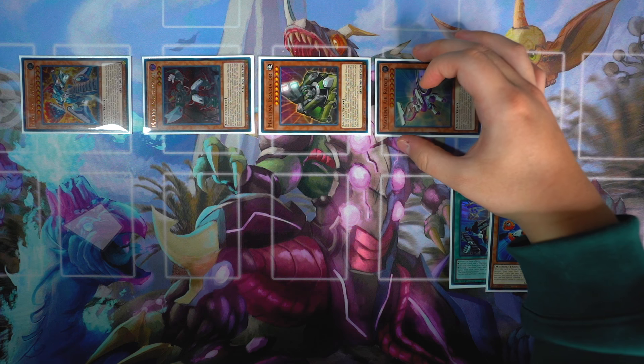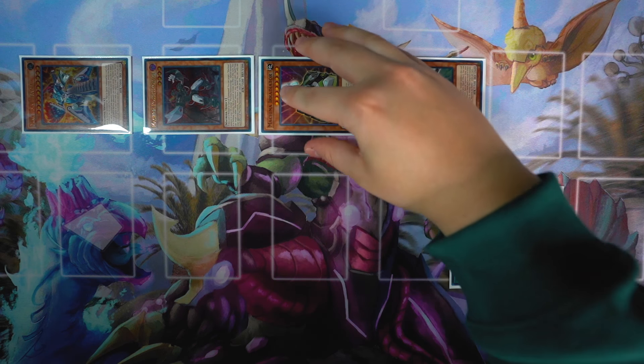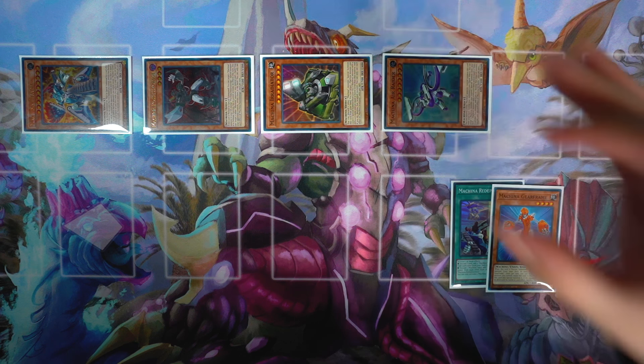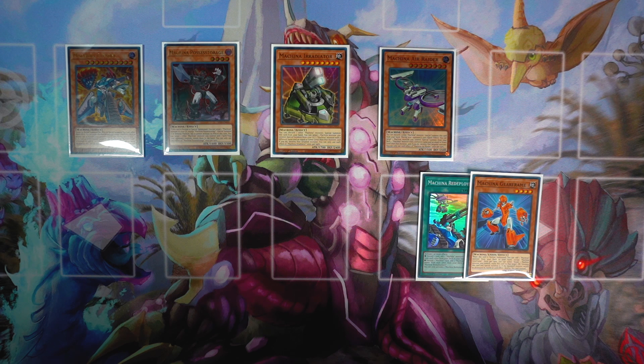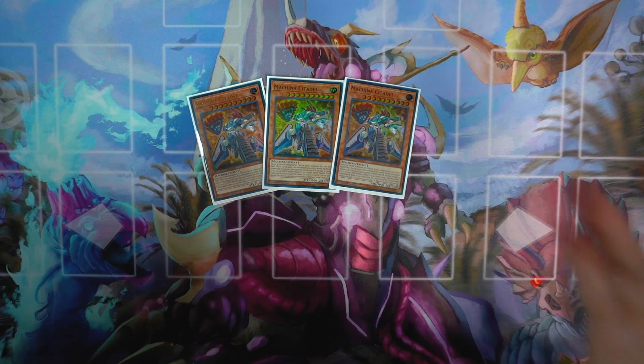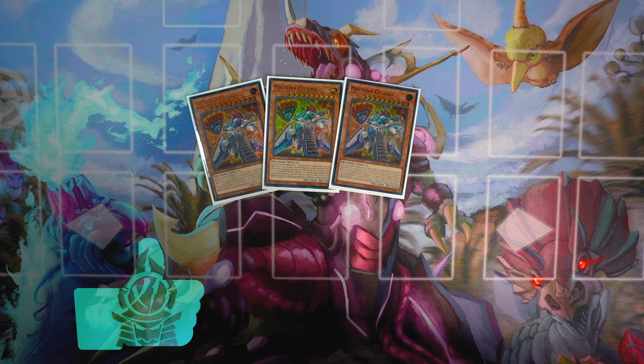Off just two cards, you end up with the exact same board you started with — four monsters from just two cards. The following turn you can easily OTK your opponent. There are so many cool plays you can do with the deck, but that's the standard combo you want to achieve on your turn and also respond with during your opponent's turn. You can go into IP Masquerena, have the Unicorn play, have the Citadel play. With access to the extra deck — especially the Scrap Engine with Scrap Golem and Scrap Wyvern — the plays are limitless.